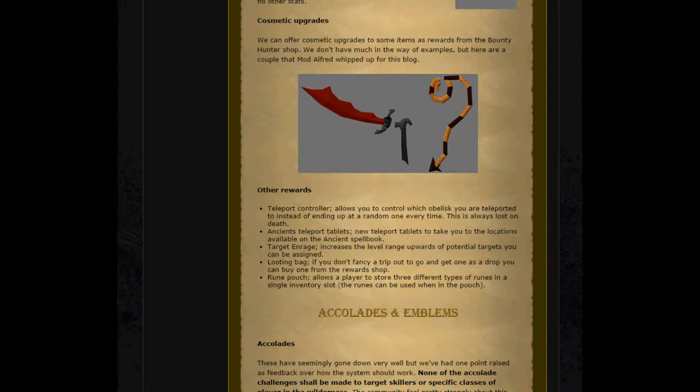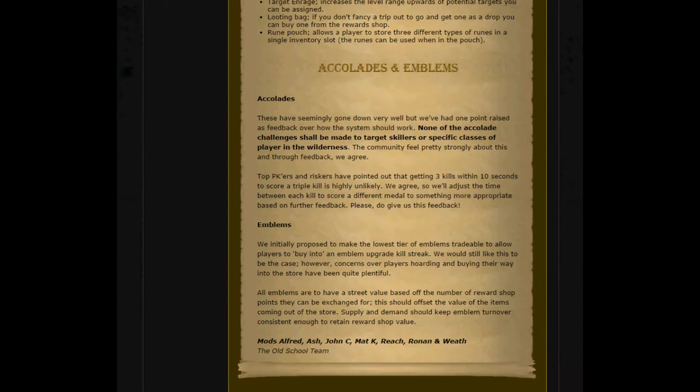Target and Rage increases the level range upwards of potential targets you can be assigned, meaning the target you get from the Bounty Hunter target system will be at a higher level range. The Looting Bag is also available — if you don't fancy a trip to go out and get one as a drop, you can buy one from the reward shop. And the Rune Pouch, which allows a player to store 3 different types of runes in a single inventory slot that can be used while in the pouch. Honestly, I'm not too keen on the Rune Pouch — there aren't really many spells where you have more than 3 runes anyway.